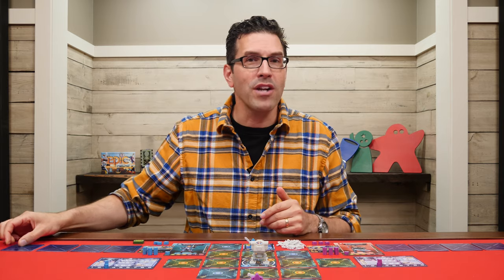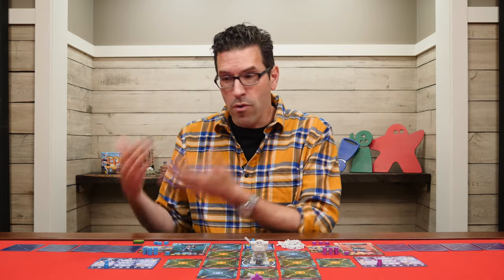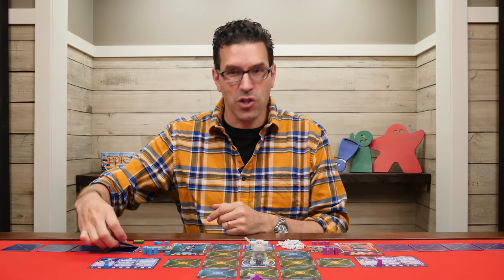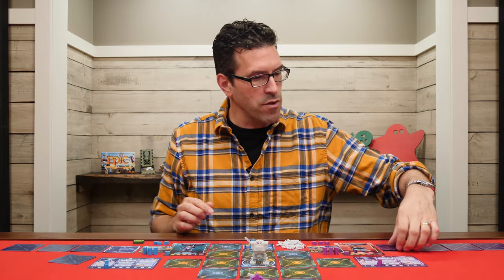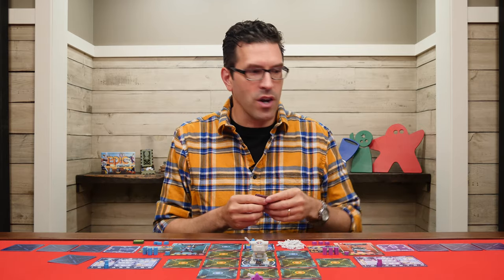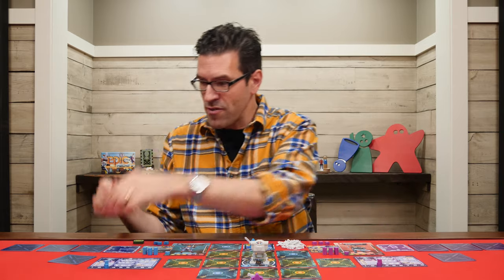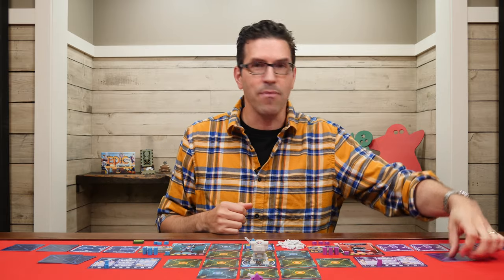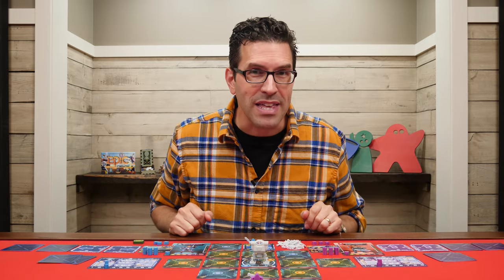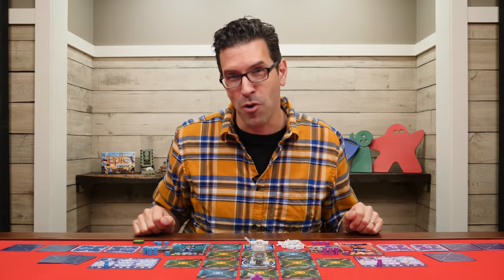Now you move on to the second phase: execution. The first player will reveal and execute the first card in their row. Then the next player in clockwise order goes and reveals and executes their first card, and so on until you get back to the first player, who then reveals and resolves the second card in their program order. And again, the next player does the same thing, around and around, until all the players have revealed and resolved all of their programmed cards.